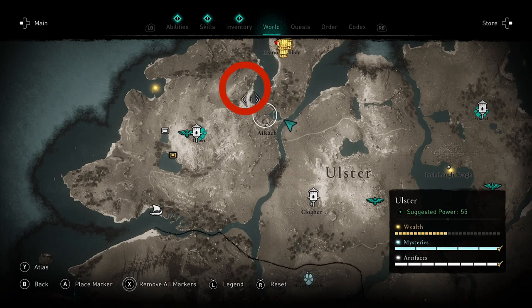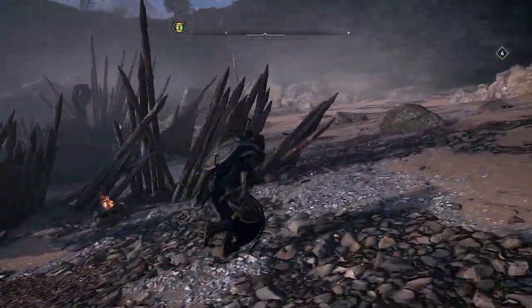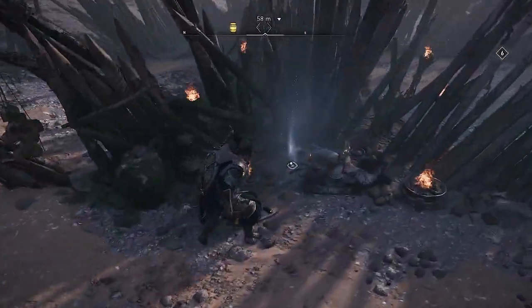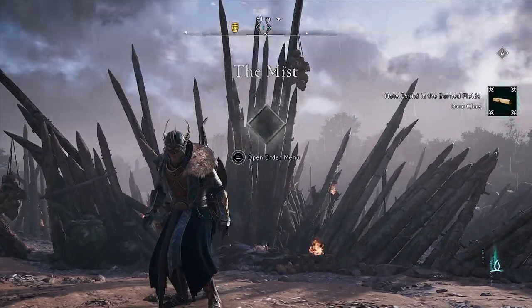Ignore the points I have marked currently on my map. You'll see right here — that is where you're going to want to go, where I just marked the number one, at the end of that long bit of water. When you get here you'll find a beach, and you'll find a boat surrounded by spikes on the sand. You will find your clue near those spikes.